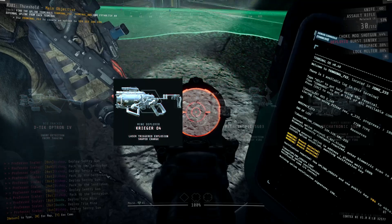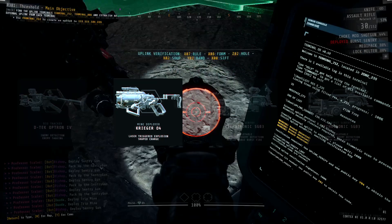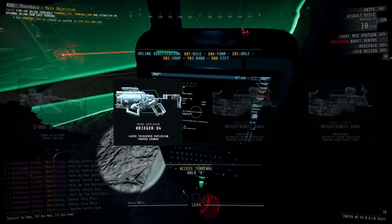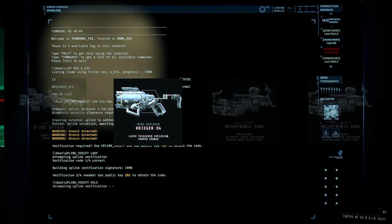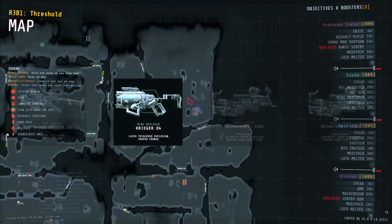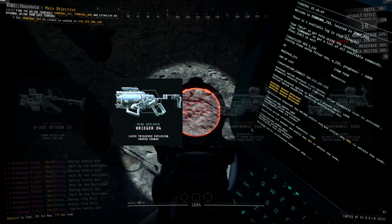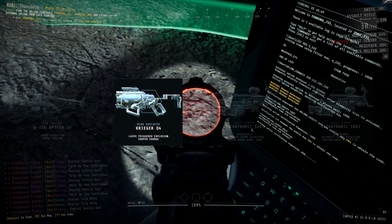We're bringing a Mind Deployer as this will assist us for one of the alarm doors in this level, as well as both of the uplink terminals. But outside of those few moments, it's not really going to give us a whole lot of utility, so I would actually recommend you put practically no Turret Fill into the Mind Deployer, and save most if not all of it for the Burst Sentries, as they're going to be useful for every single moment in this level.